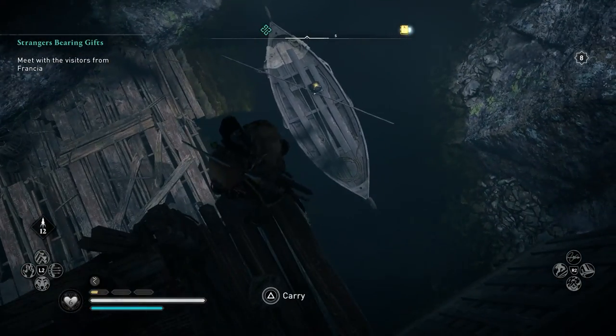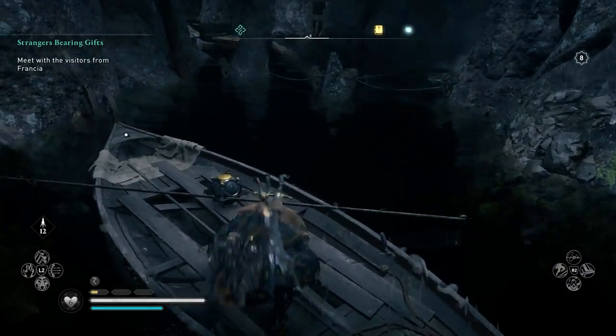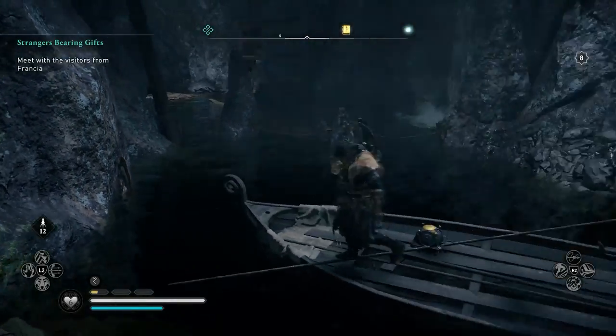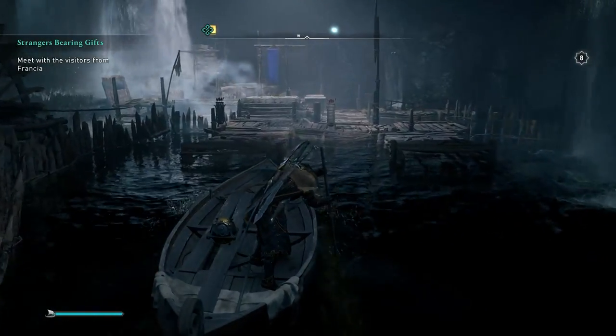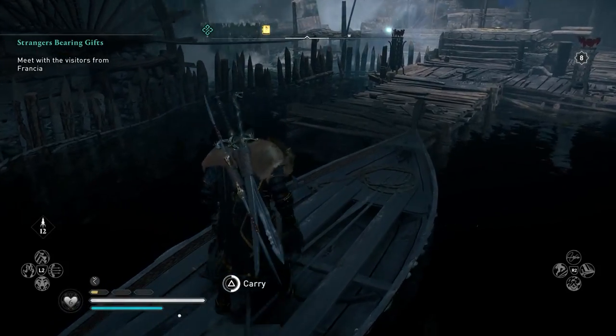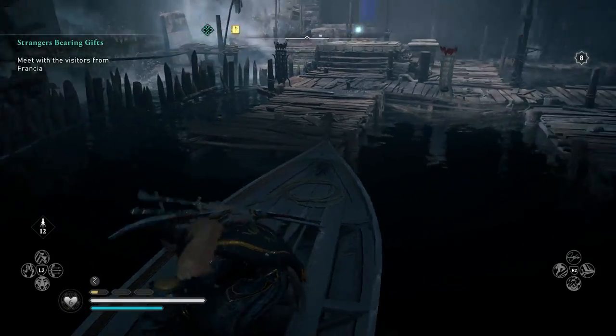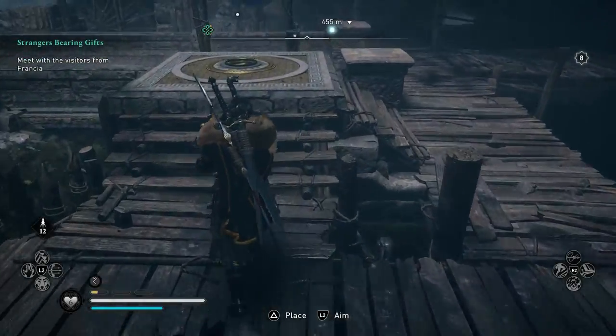Once it's sunk in the water, jump down to the boat and drive it back — it's a cave so it's a little finicky. Once you get back you can drop it off. It's kind of funny how hard it is to turn because in reality you could just push off the cave walls. Make sure you don't forget it, because if it falls off you'll have to go get it back and drop it off.